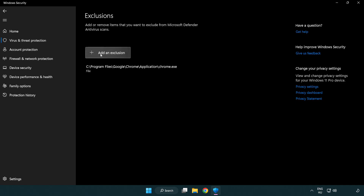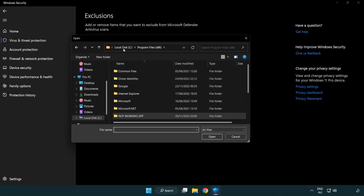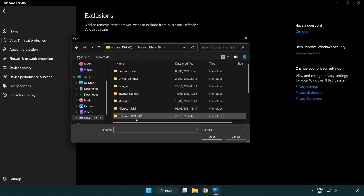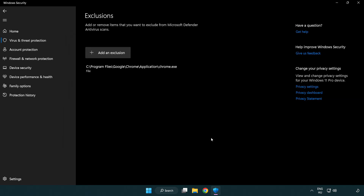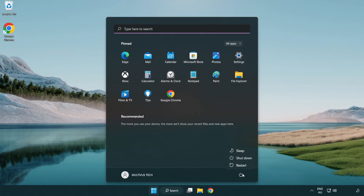Click Add or Remove Exclusions. Add an exclusion and try File and Folder. Find your not-working application, select it, and click Open. Close the window and restart your PC. Problem solved — like and subscribe!